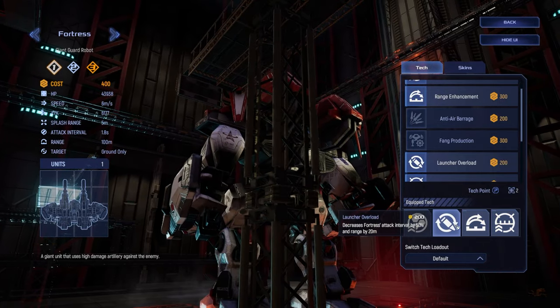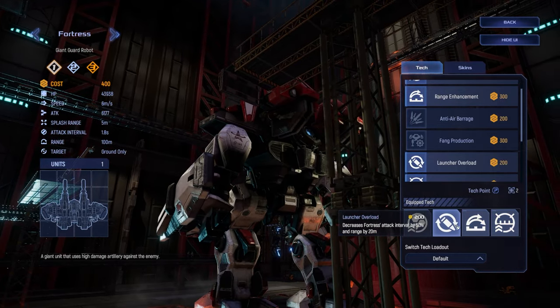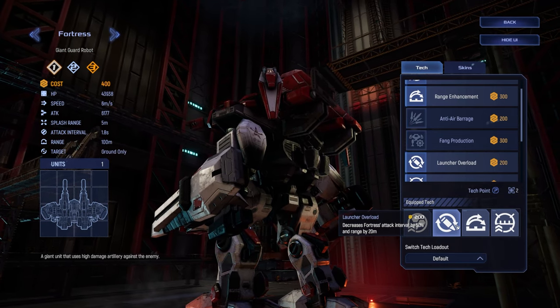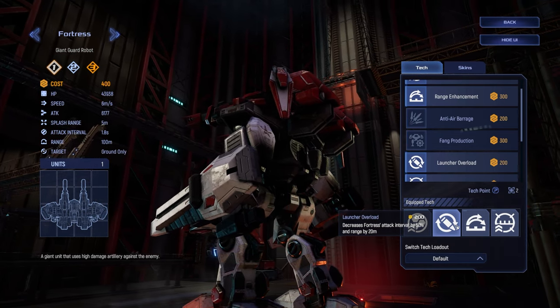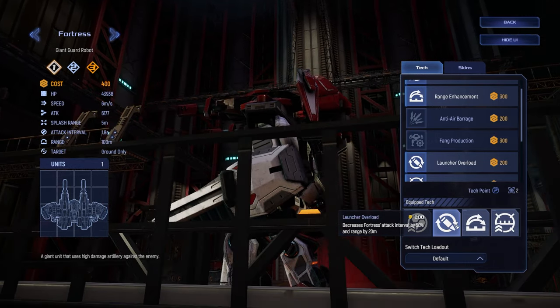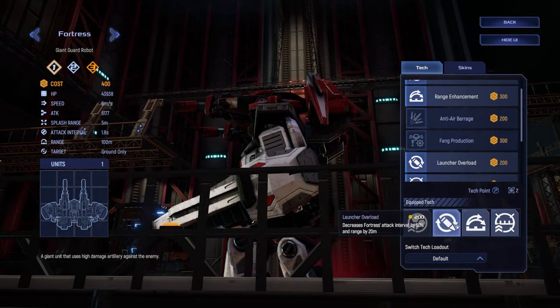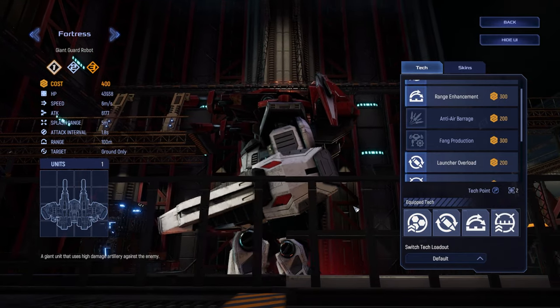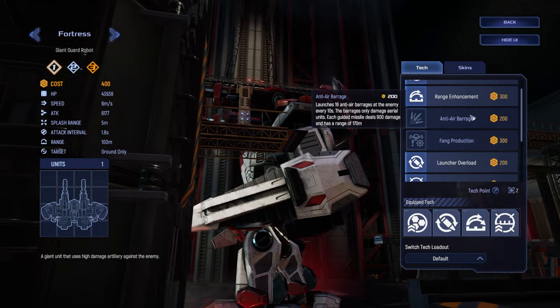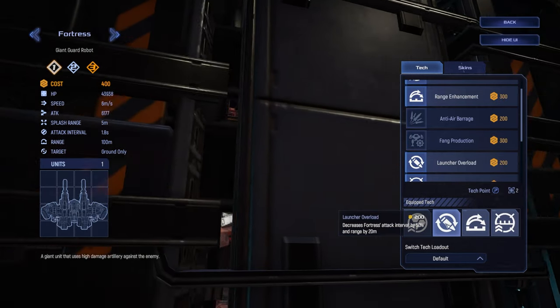Launcher Overload is the least clicked tech in aggro versus defense matchups due to the range loss, and is primarily used as an answer to Steel Balls, Rhinos, and Sandworms, and is particularly useful in aggro versus aggro matchups, aka Headbutt. This tech is also the least necessary among these four, so if you would like to run another tech for this build, such as Fang Production, Fortress Anti-Air, or something else, then this would be the one that you would remove.